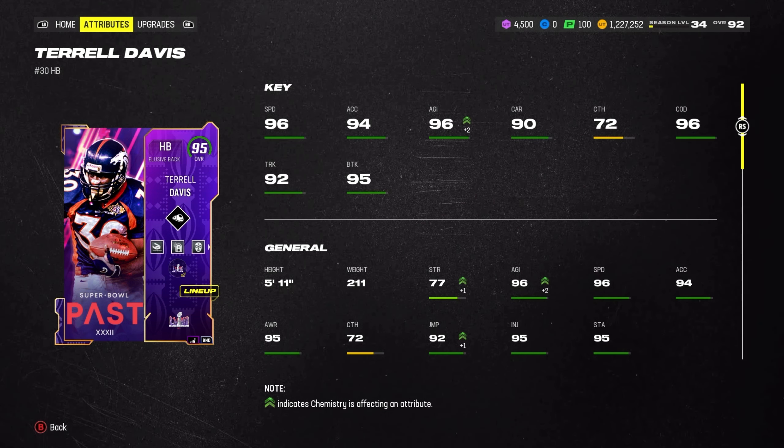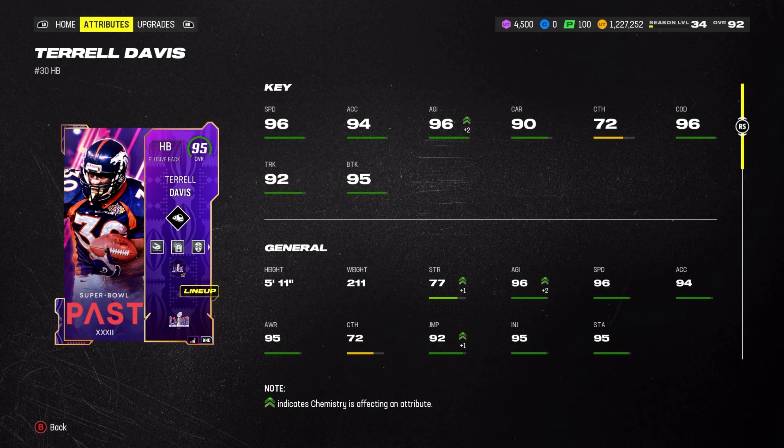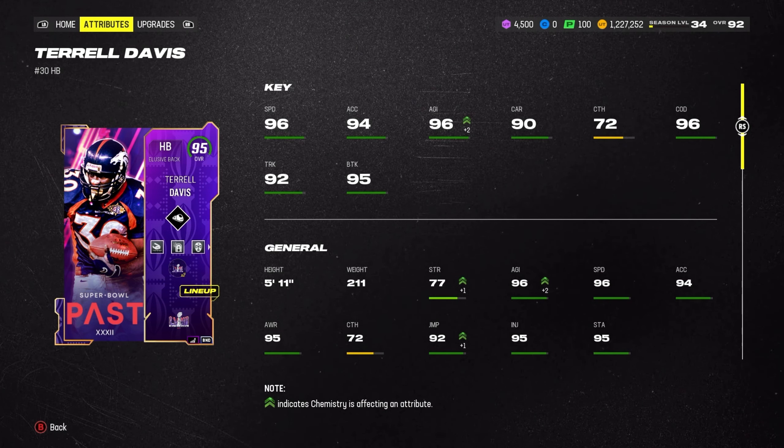What is going on y'all, we're back with another gameplay video! Today we got the 95 overall Terrell Davis — 96 speed, 94 acceleration, 96 agility, 90 carrying, 72 catching, 96 change of direction, 92 truck, 95 break tackle, 5'11" 211 pounds, 95 stamina, 92 jump. All the stats look stacked and I stacked him with a lot of abilities.